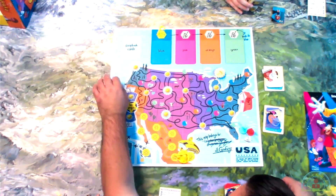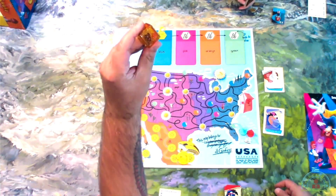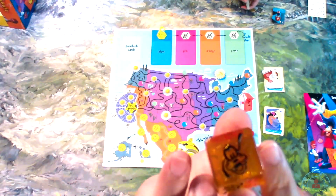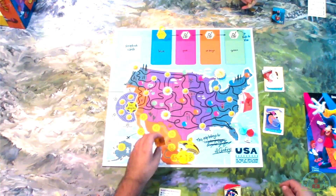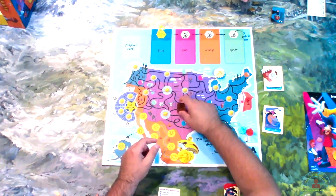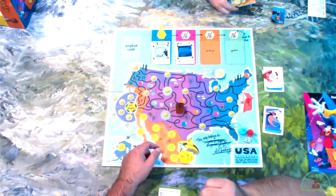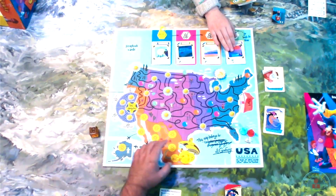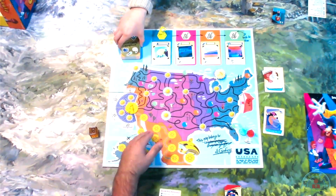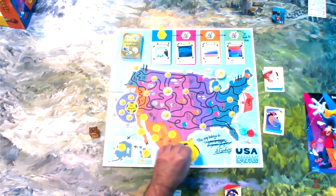There's a die here that whenever you land on one of these spaces, you roll the die, and you have either a Goofy or a Powerline symbol. The Goofy side — there are scrapbook cards here, so you're collecting scrapbook cards. Whenever you roll Goofy, you take the card at Goofy's location, replenish it, and Goofy moves over one. When he gets to the end, he goes all the way back. Whenever you roll the Powerline symbol, he moves along his track to try to get to Los Angeles.